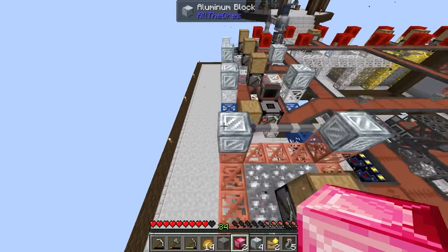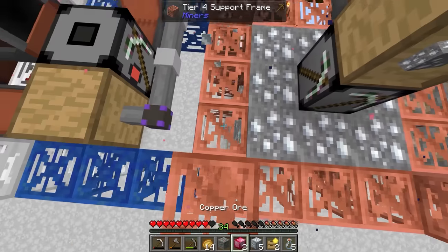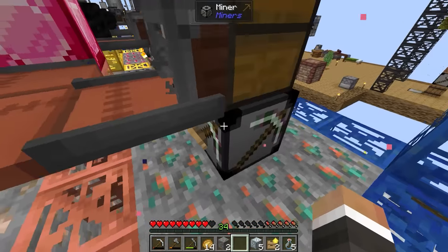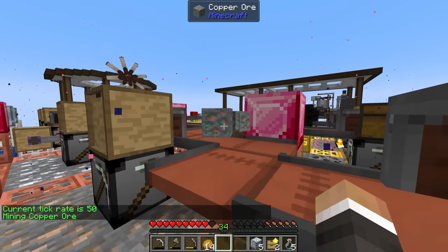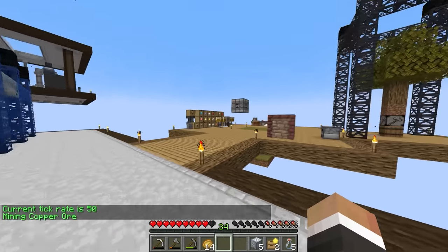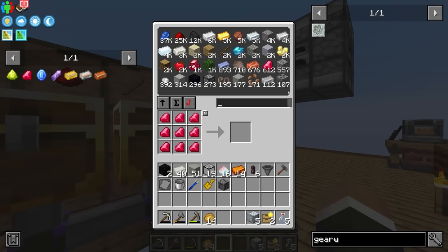To make sure we don't get any slower on iron and aluminum production, let's quickly swap out these remaining capstones. Now we should be producing copper substantially faster - one every 50 ticks as opposed to one every 220 ticks, so it's over four times faster than before. That should hopefully bring copper up in line with the other resources.